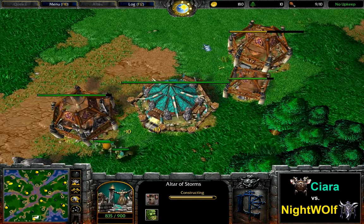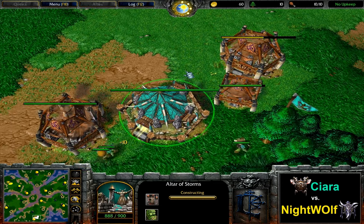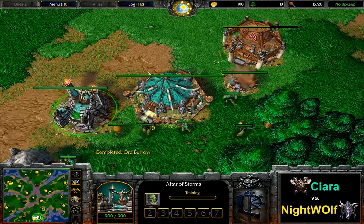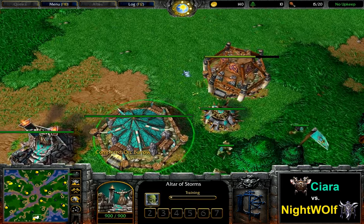And if Ciara loses, then the best of three is going to be over, and there's not going to be a third map. The three players — Ciara, Nightwolf, and Proteus — are going to have to go at it once again from the beginning.